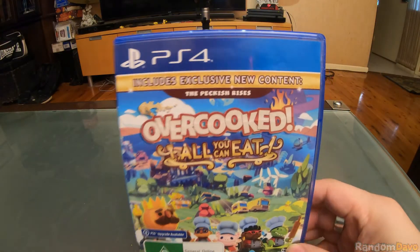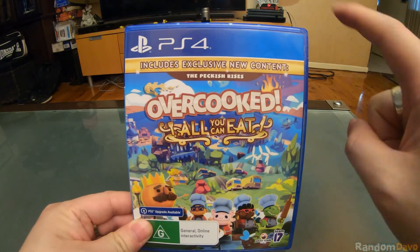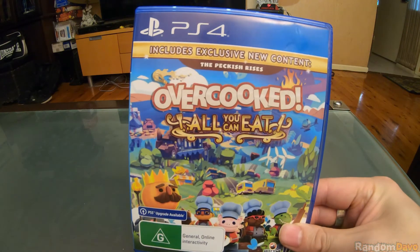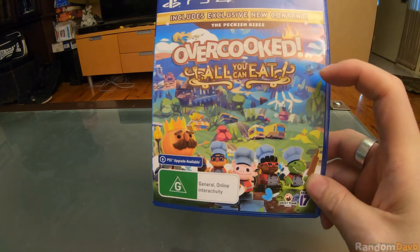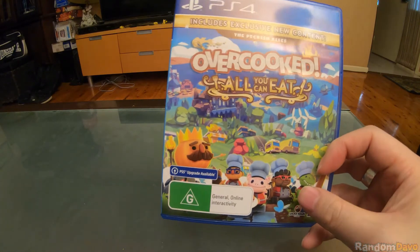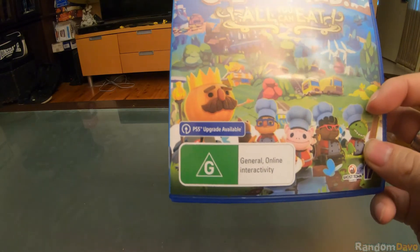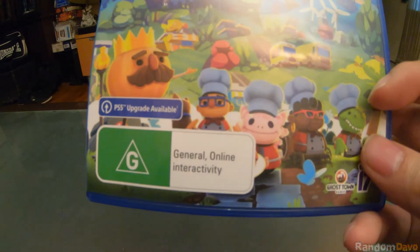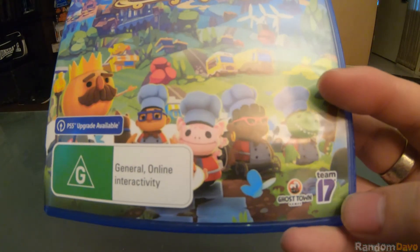So this is the box of Overcooked All You Can Eat PS4 edition. This is the front. As you can see it says PS4 and then it says here 'includes exclusive new content.' Overcooked All You Can Eat — you can see the Onion Kingdom, the Onion King, and the four chefs you can play as. It's got PS5 upgrade available, and you've got the rating as G for General, online interactivity, and you've got the logos of Ghost Town Games and Team17.